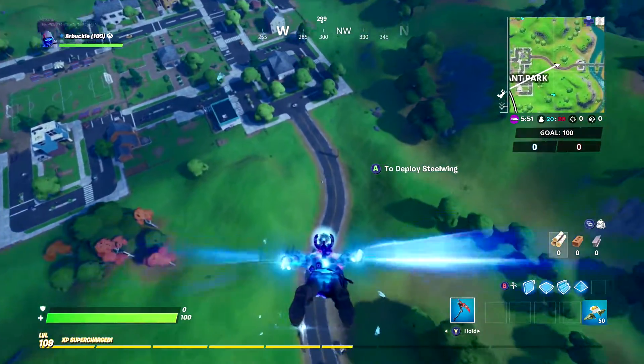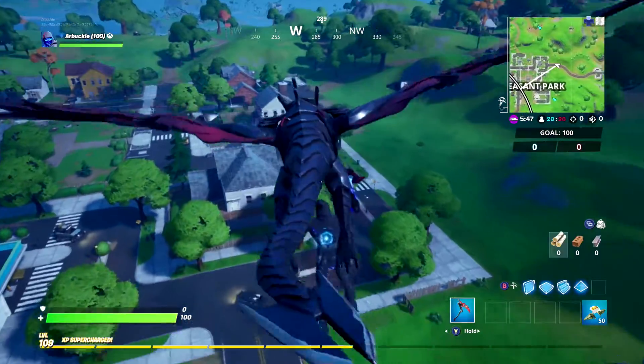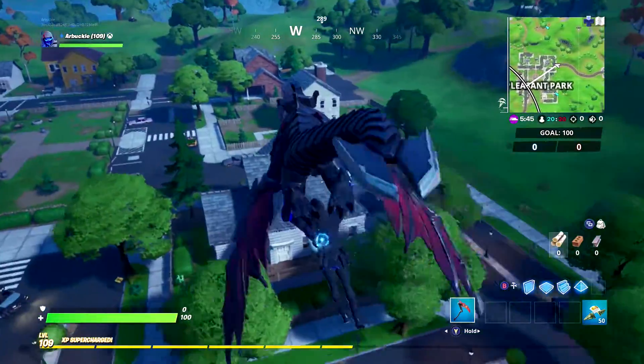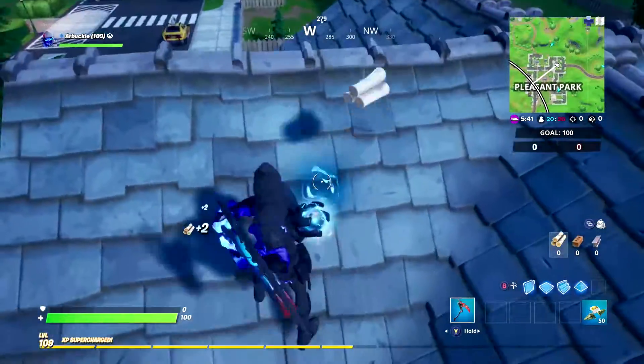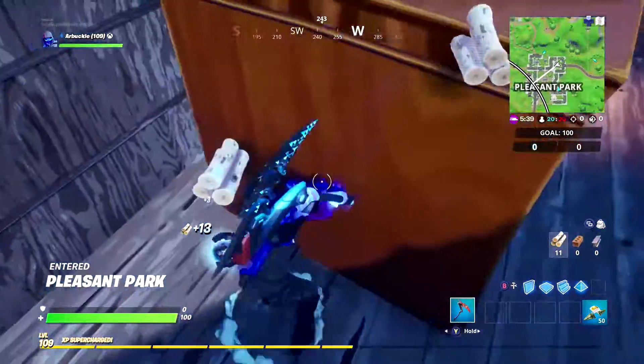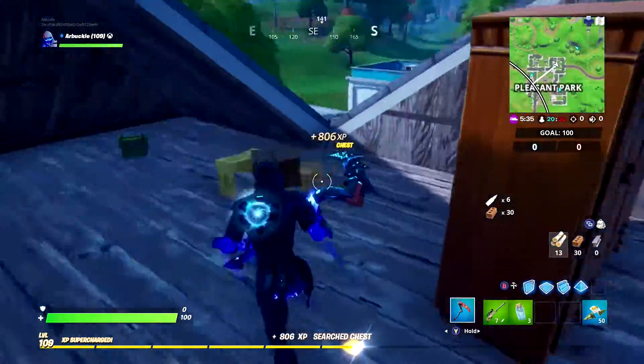I'm going to show you guys the easiest way to do that. The first thing you want to do is make sure that you're playing Team Rumble. In Team Rumble, chests are going to spawn in every possible location, whereas if you're playing solos, duos, or squads, there might only be one of the three chests that spawn in a house. So if you're playing Team Rumble, you're going to have a much better chance of having a lot more chests around you.